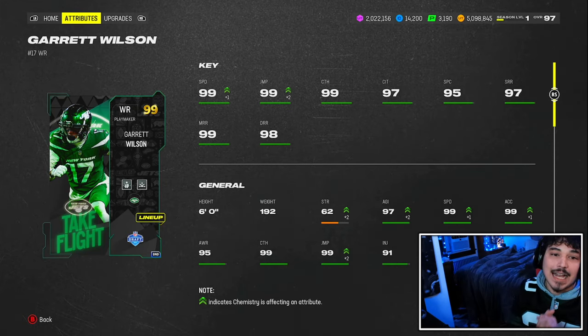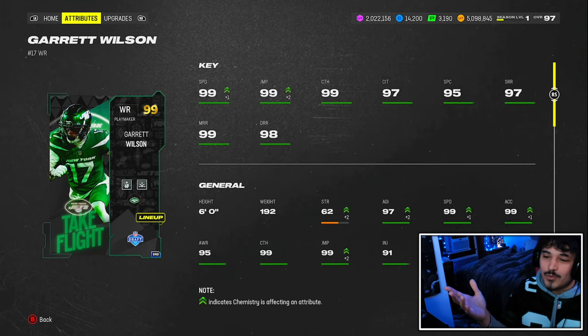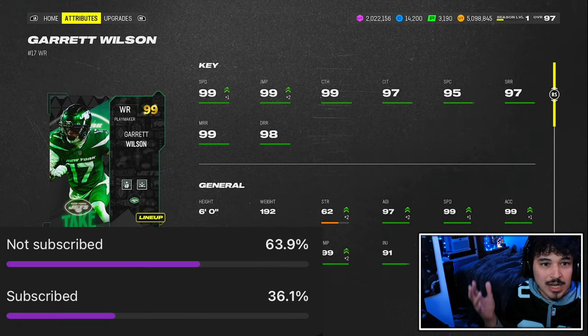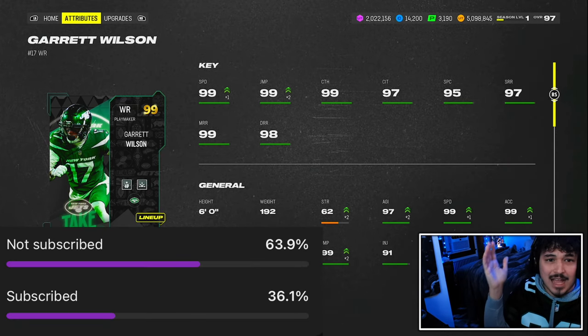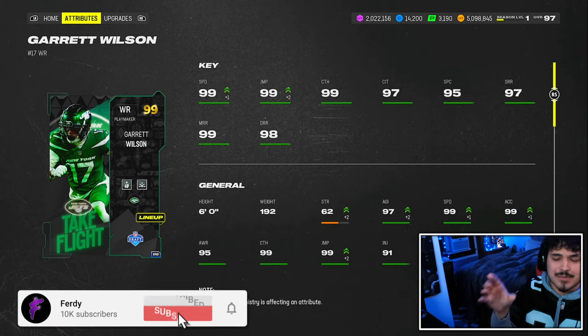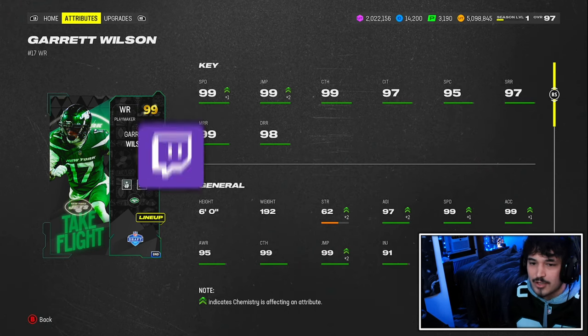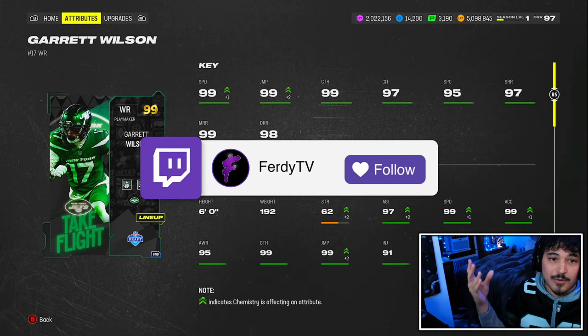What's going on guys, today we got Garrett Wilson. Before we get started, hit the subscribe button right now. We post daily Madden 24 content — gameplays, tier lists, best cards to buy, best budget cards — all your ultimate team content right here. We'll be live tonight playing the brand new draft mode using some of the new cards.